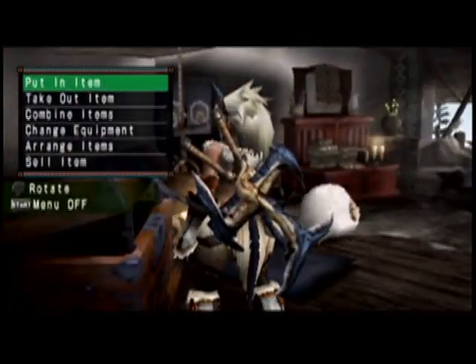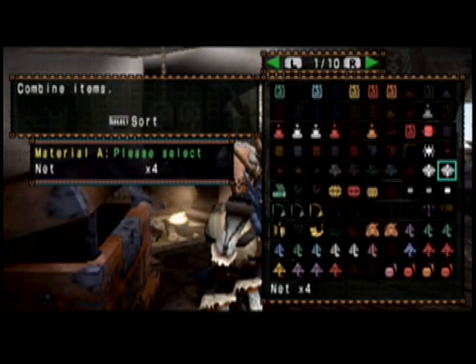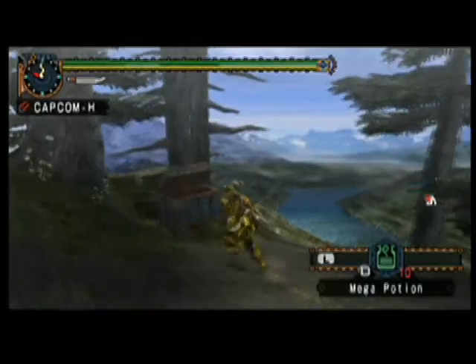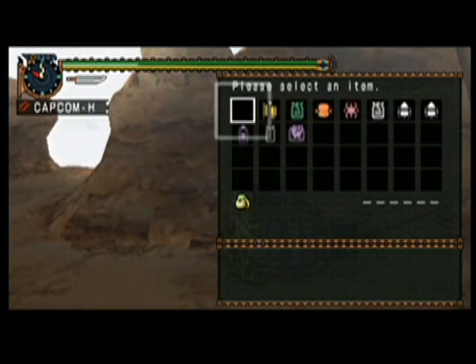The rest of your items should be kept in one of your item boxes. They will stay here indefinitely until you call on them or choose to trade them for something else. You will also be given some items at the start of a hunt, which you can find in your supply box at camp.